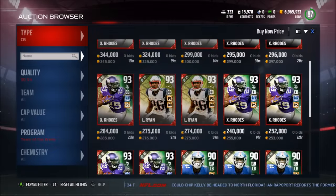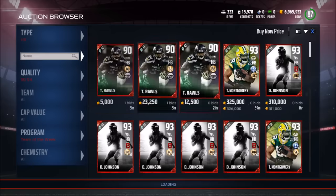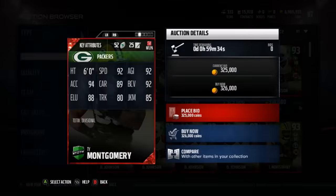Logan Ryan also has 89 press and 88 jumping, but only 58 block shed which isn't anything too impressive. Then we also have Ty Montgomery — let's see what his card looks like.